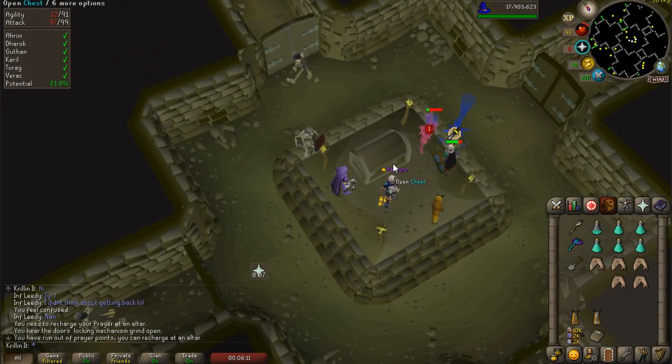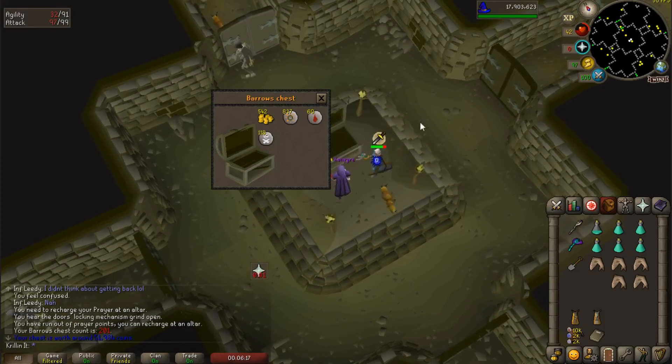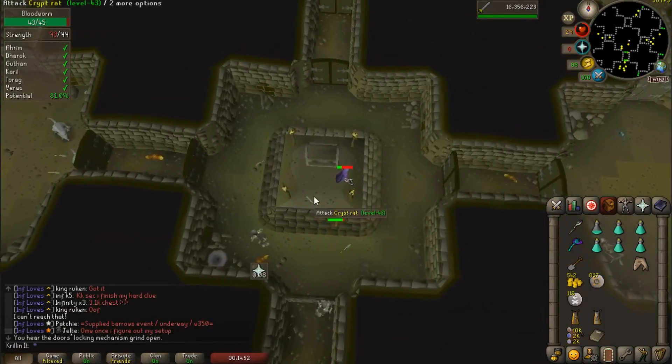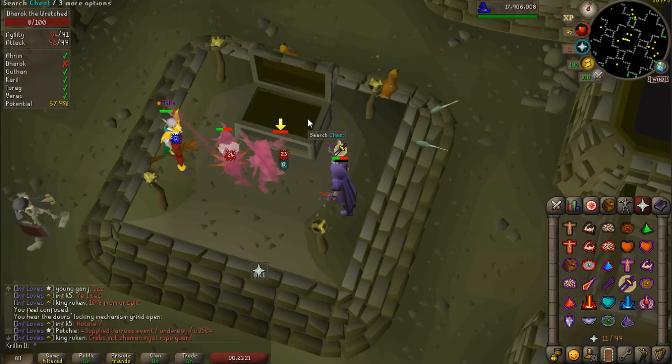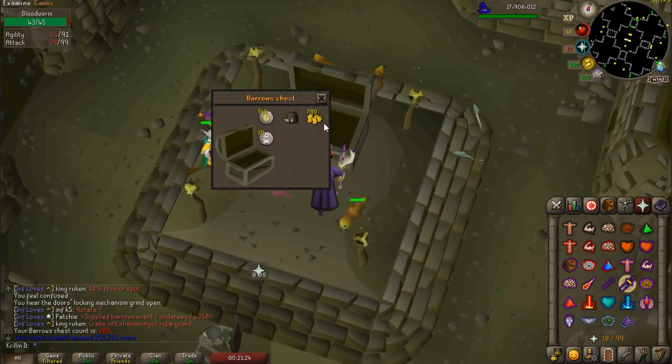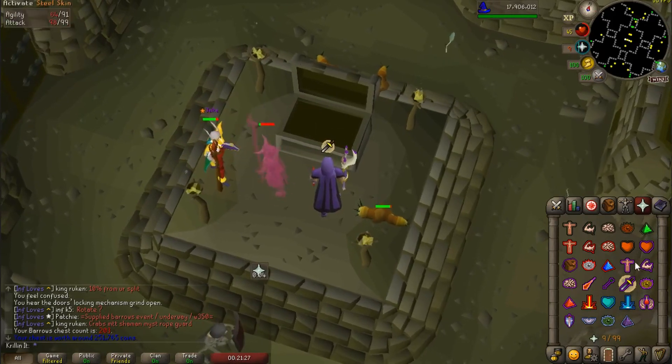First chest — this is gonna be chest 201. Can we get an item? Doesn't look like it. Another chest, another nothing. Third chest — yes, got an item! Is it an item I already have?